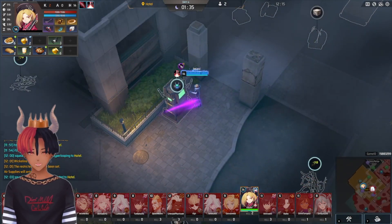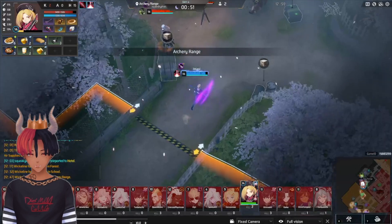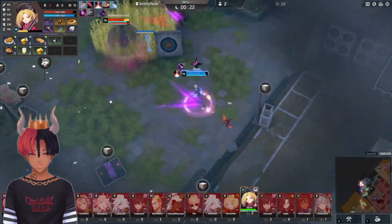I figured this was as strong as I was going to get. There's no way in hell that I was going to get Wick, and the final zone being a 1v1 vs Chiara, I wasn't feeling that confident. I had just done a video of how broken Chiara was, but I don't think that matchup is that bad for Heart. I'm going to speed this up, because spoilers — this is the longest final zone 1v1 of all time.